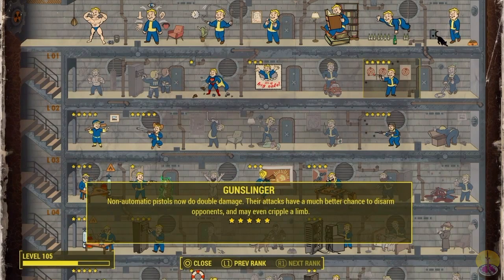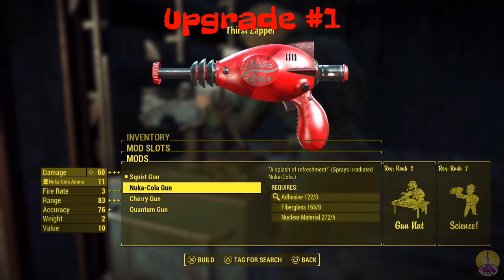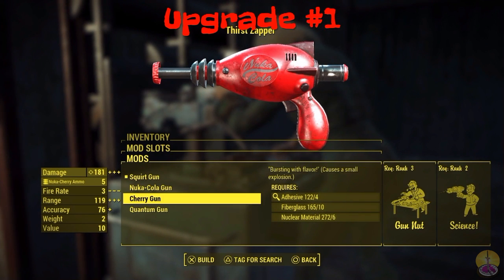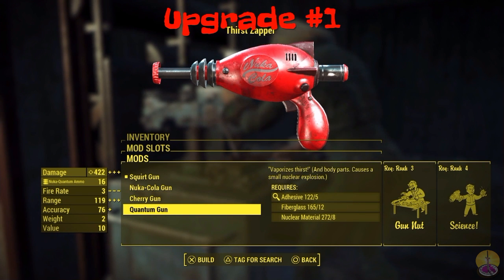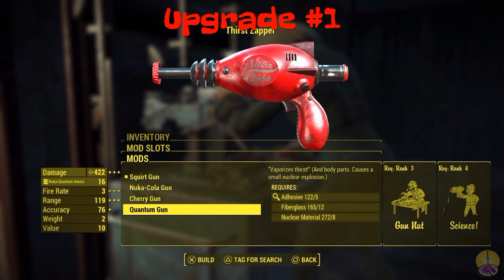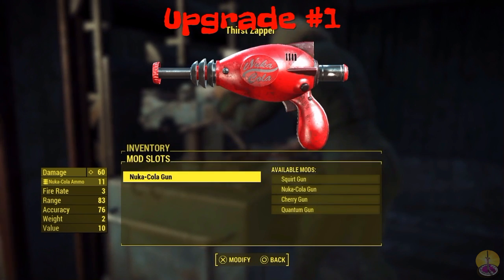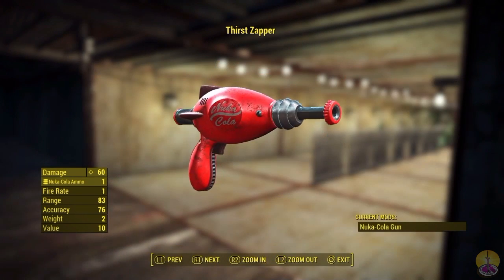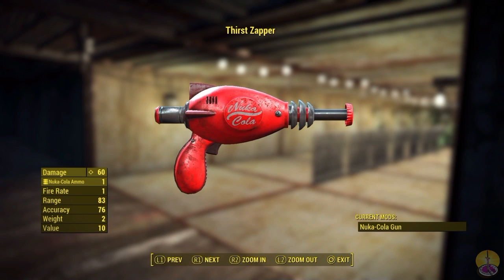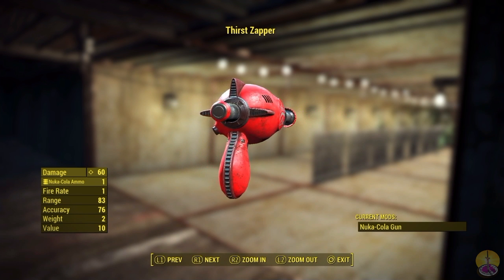Which is insane — too much. When we upgrade this, if you successfully got all the other things, you can actually upgrade it to a real weapon: the Nuka-Cola gun, the Cherry gun, and the Quantum gun, with varying degrees of different effects. They all use different types of ammo too. We'll start off with the Nuka-Cola gun. After you acquire this, this variant uses Nuka-Cola ammo which deals radiation damage, similar to the gamma gun.